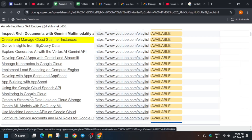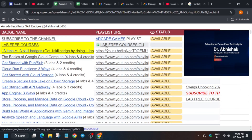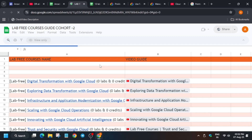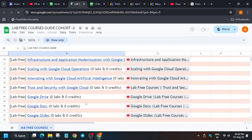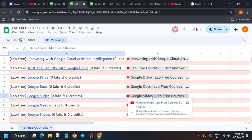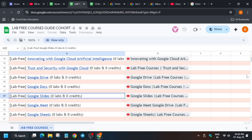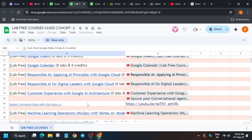Once you have completed all these things, you have to complete the lab-free courses. Click on the lab-free courses page and simply open it. All the lab-free courses are listed here — for any course, click on it, and if you want to watch the solution, click on the video. Lab-free courses contain videos and courses with very few labs. In the 'Customer Experience with Google Cloud Architecture' course, there are two labs, and I've added a solution for those too. Complete everything with ease.